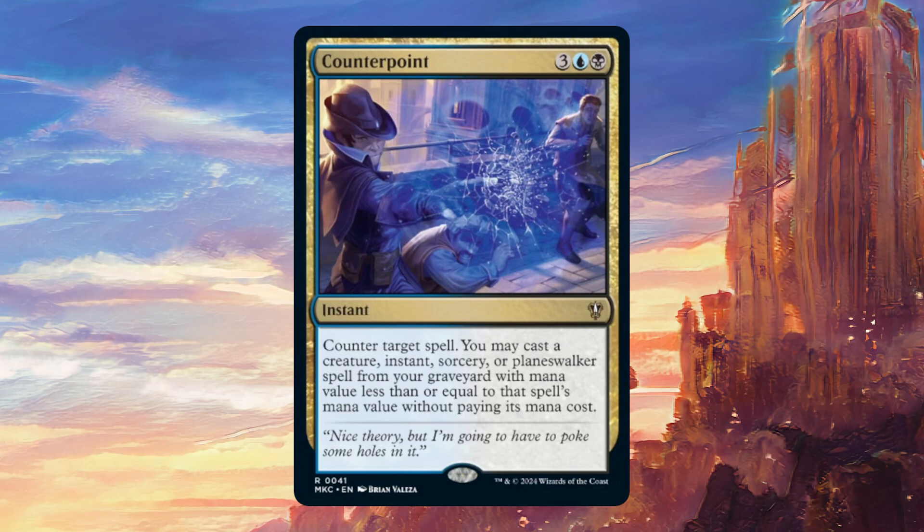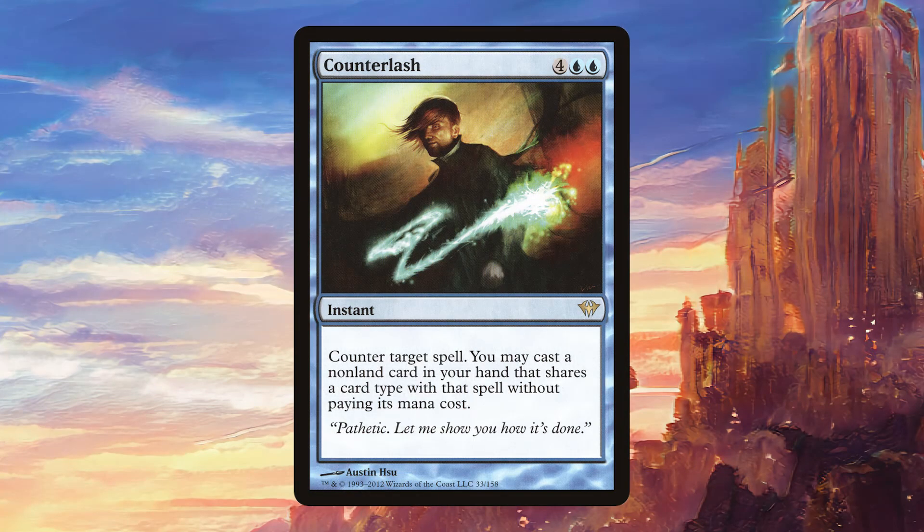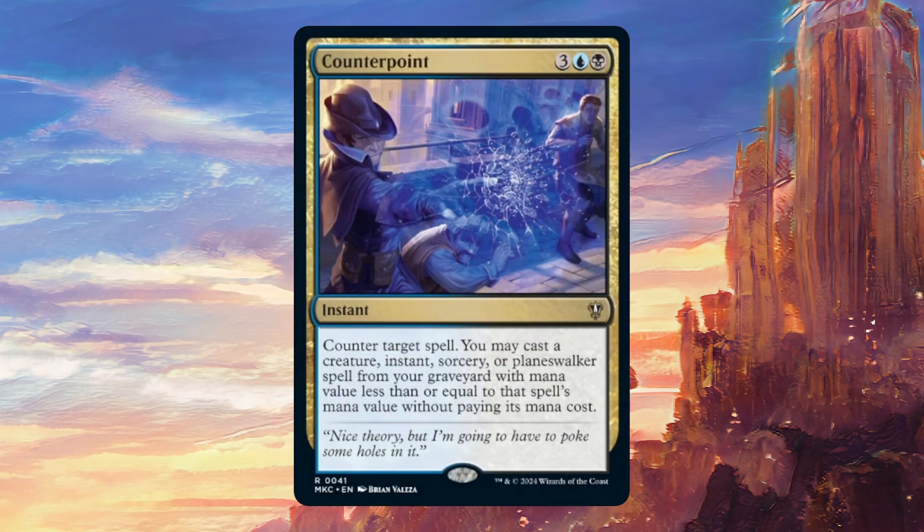Some very interesting ones such as Counterlash have actually let you cast a card from your hand that shares a card type with the card you're countering, and that's what I think this is most similar to. Counterlash costs six mana and this one costs five, but apart from that I think this one is also significantly better in a couple of ways. So I'm going to attempt to compare this card to Counterlash.